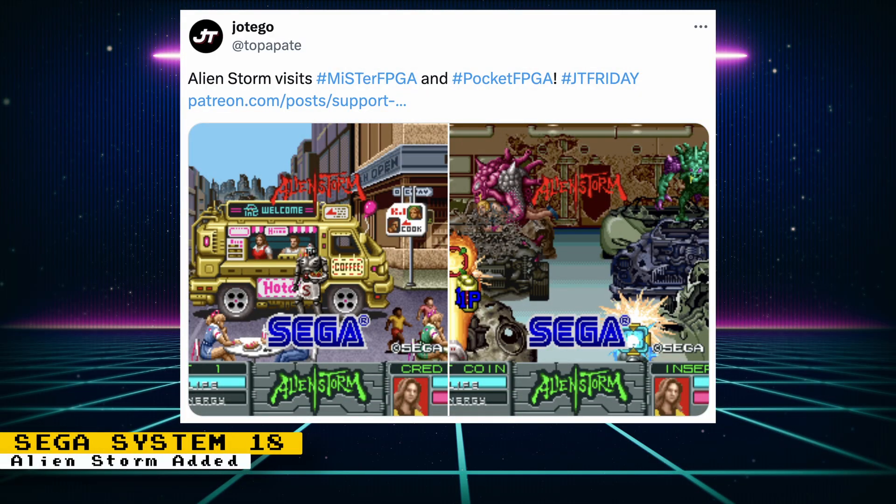Sega's arcade game Alien Storm has been added to the beta System 18 core. This is thanks to the Genesis VDP chip being implemented into the core. In addition to an arcade-exclusive graphics chip on the Sega System 18 board, it also included the Sega Genesis/Mega Drive VDP chip. Alien Storm made use of this chip, so it's required for an accurate implementation of the game. The VDP was also used in Shadow Dancer, but it wasn't used for any graphics. If you want to read up more on the Sega System 18 arcade hardware, Jotego's Patreon post has more detailed information on it.